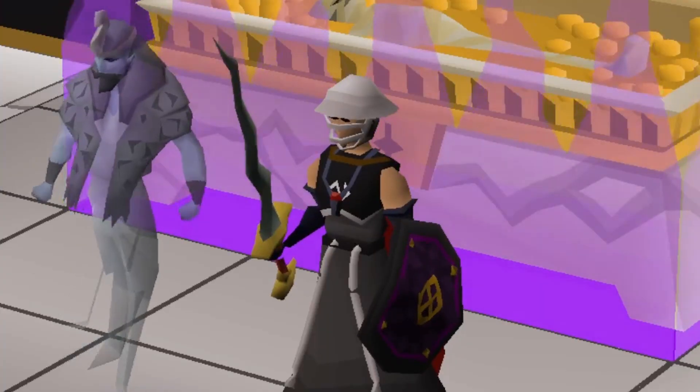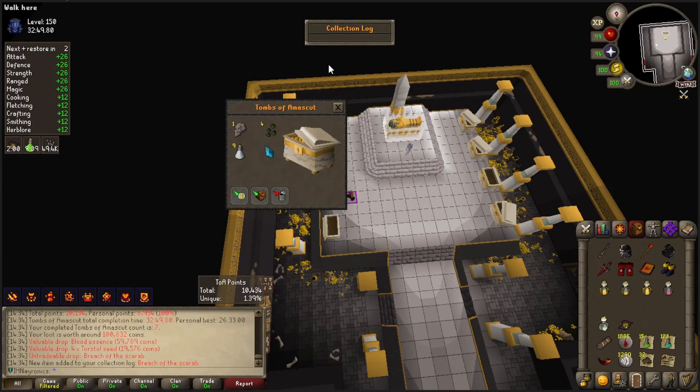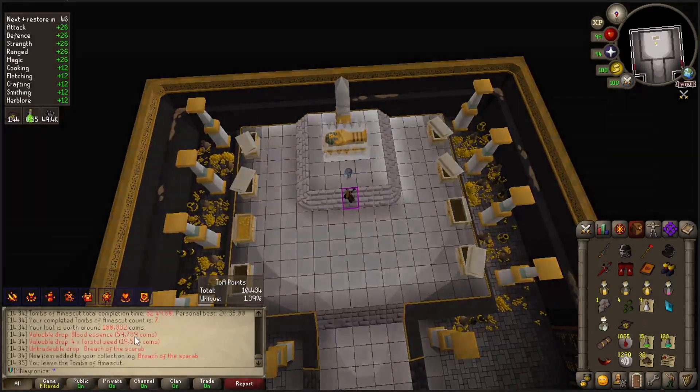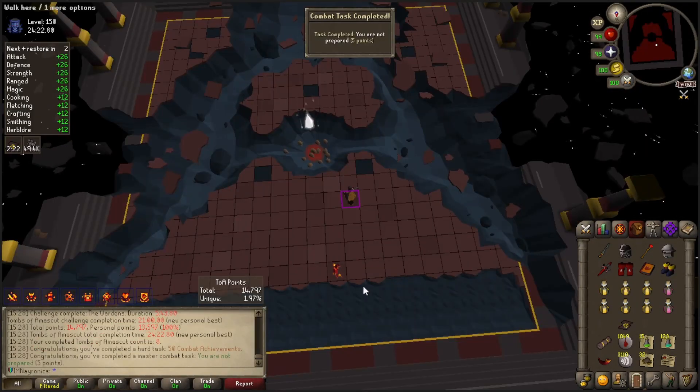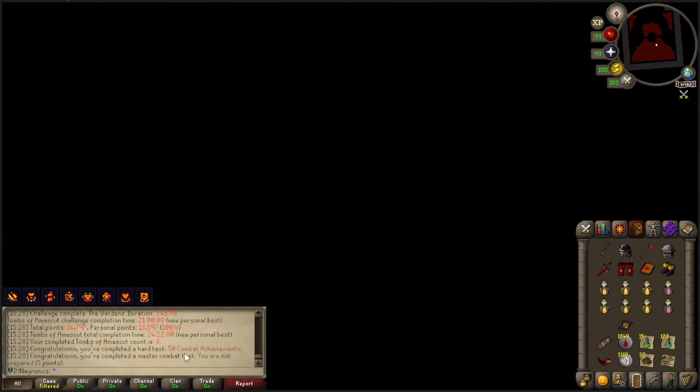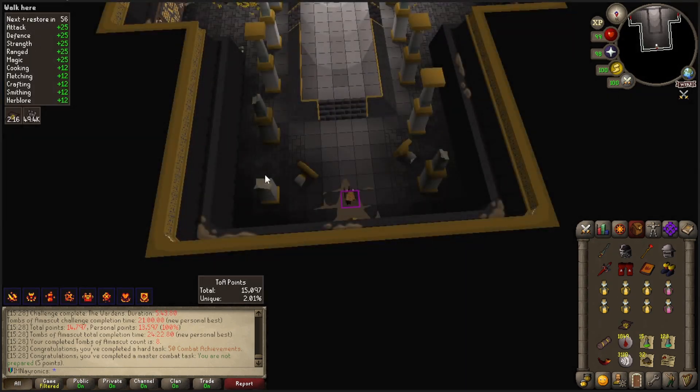I'm still here for those dart tips. Still no dart tips, but we have the Breach of the Scarab now and a Blood Essence. I am ready to move on from here - can I get the drop please? Another raid done, another combat task completed, and that's 50 combat achievements finished for the league points.